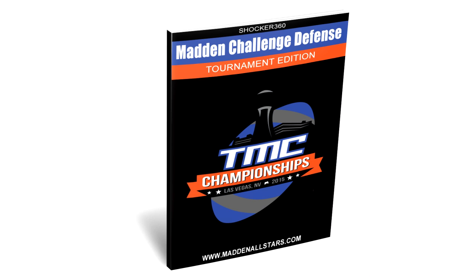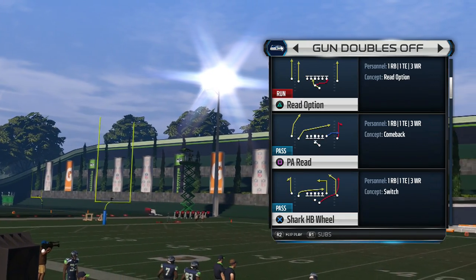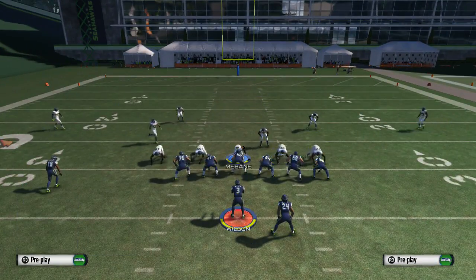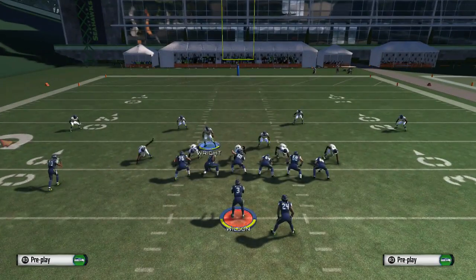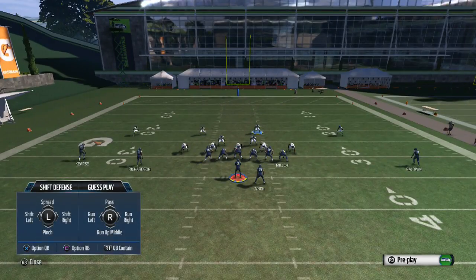What up man, it's your boy ShotKot360 from MaddenHorse.com. Here we go with the Madden Challenge Defense Tournament Edition. The defense I'm going to show you today was actually used at the Las Vegas Madden Challenge — this is a 5-2 normal trio sky. This defense was used by a player who won Madden Nation, and he used it successfully throughout the whole tournament in combination with the 4-3 under.